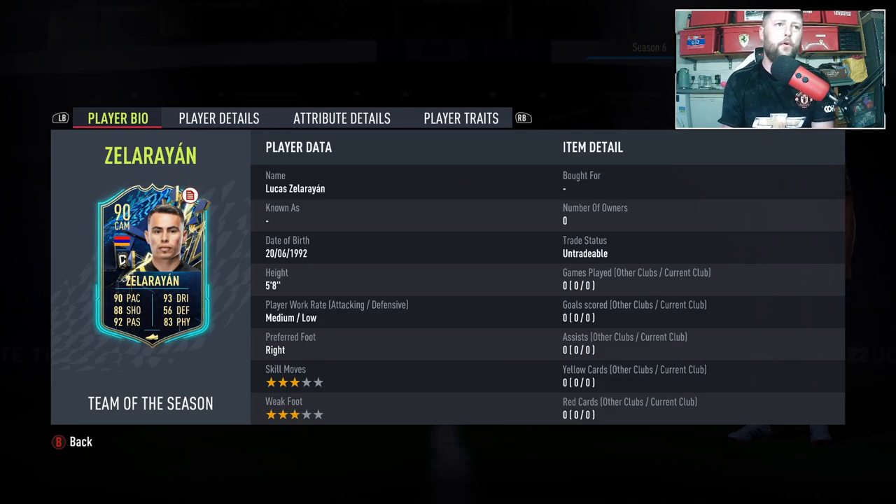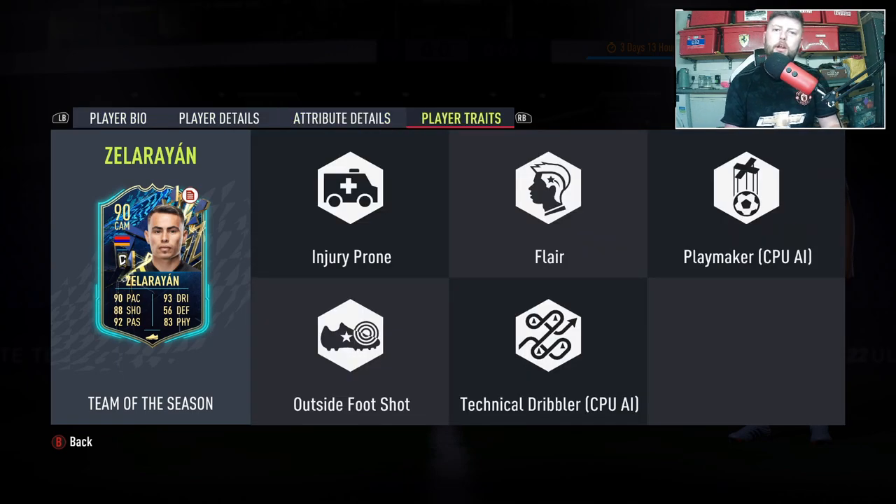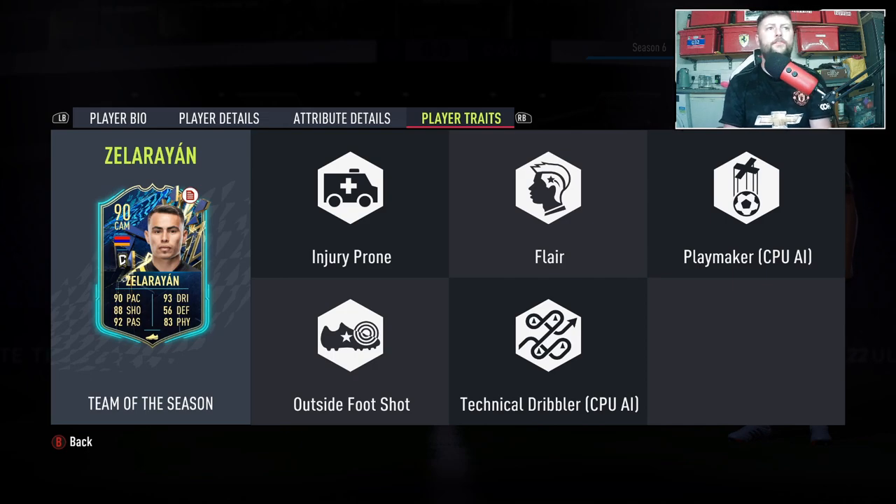He was Argentinian prior to this version, had two informs — started as a 76 CAM, then 81 and 84. He's a 4-4, medium-low, right-footed, five foot eight. Stats show good acceleration, decent shooting, good free kick accuracy, okay agility and balance, composure a little lower than usual, stamina looking good, jumping solid for his height. He has the Flare and Outside of the Foot traits, which is perfect.